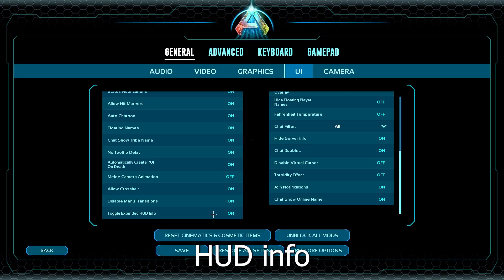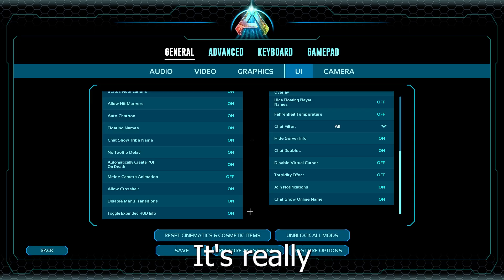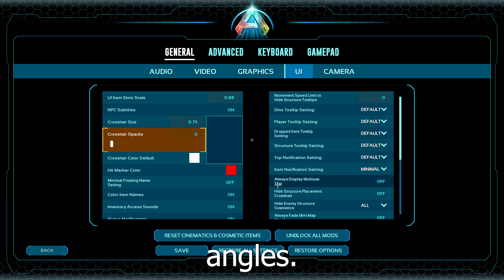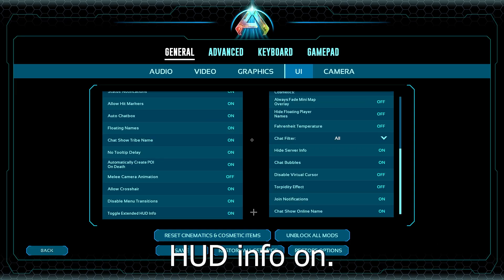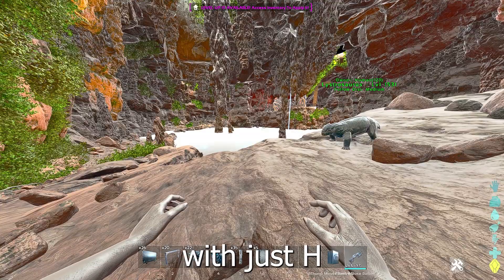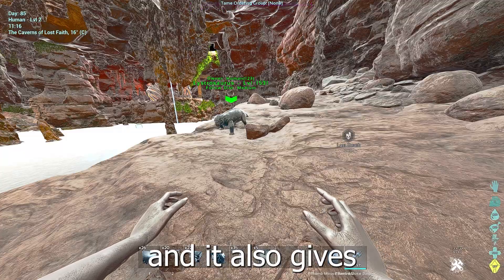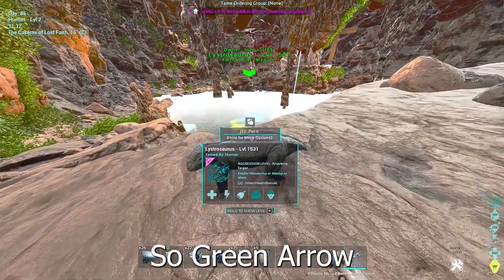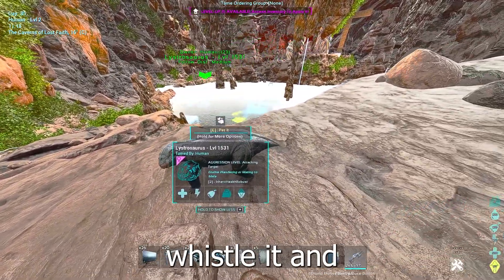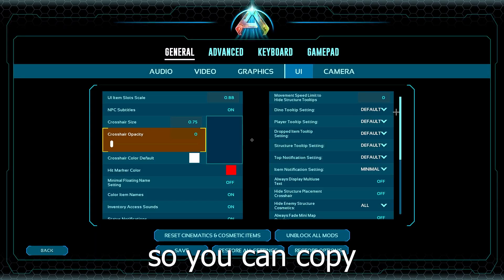Toggle extended HUD info - you have to have this on so you can press H and have it on all the time, toggling it with H instead of holding H. It's really important for soaking, to see if your character is getting damage or not on certain angles. So this is toggle extended HUD info on - what that basically is, you can turn the extended HUD on and off with just H. It gives you numbers on your HP and arrows on top of your tame - green arrow means it's in your dino group so you can whistle it. If you put it on ignore group whistles, it has a yellow arrow. You can copy these other settings as well. Hide enemy structure cosmetics - I feel like that's really good to have on.